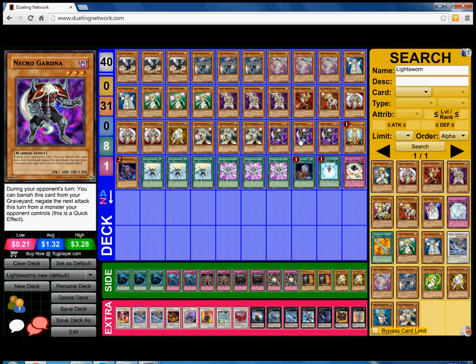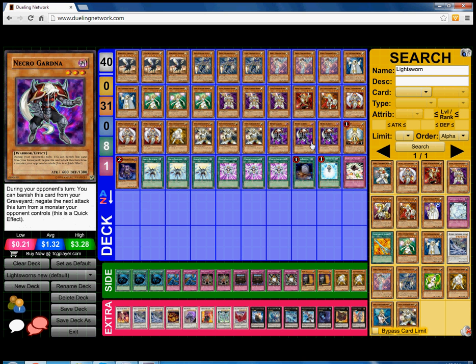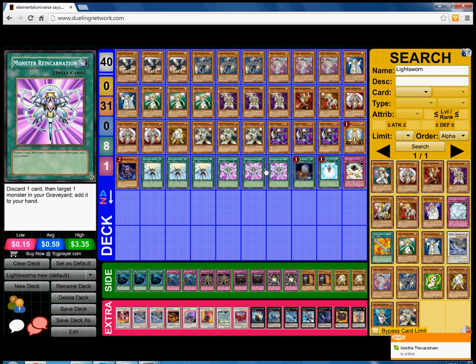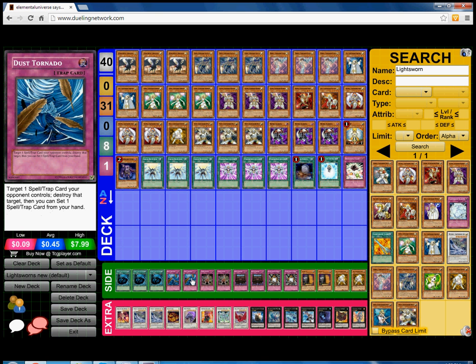Next, Triple Necrogarder to protect your Light Swarmers from getting destroyed. Sometimes having that Light Swarm presence on board is key — if you go first turn, summon Lumina and something else, you want to protect that Lumina so you can go off even more next turn. One Honest and one Plaguespreader Zombie for an extra tuner — really good. Triple Soul Charge and Triple Monster Reincarnation to add back consistency from your graveyard. Sometimes you mill cards you need, like Judgment Dragon, and Reincarnation just brings it back to your hand and you basically win from there. It also dumps useless cards like Wolf from your hand. One Foolish Burial, one Charge of the Light Brigade, and one Beckoning Light.